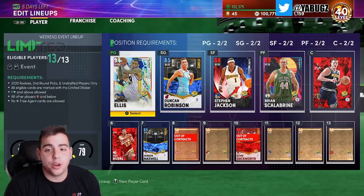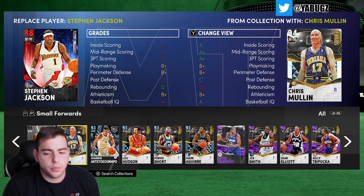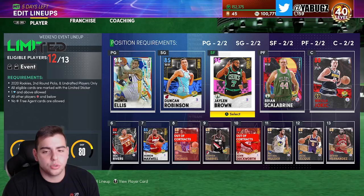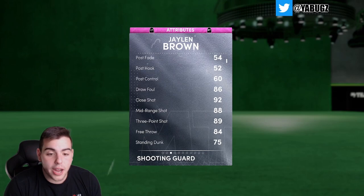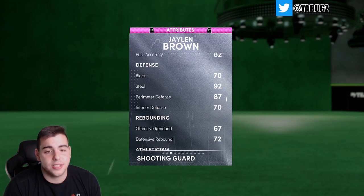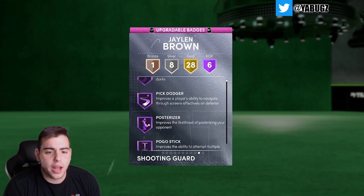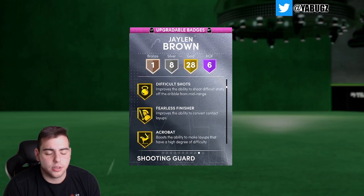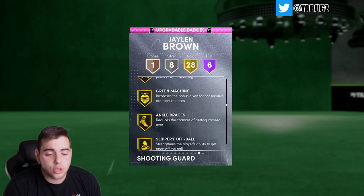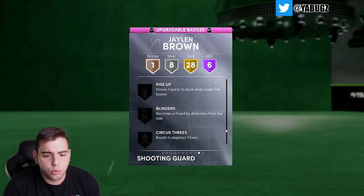He's a shooting guard slash small forward. Three-point shot 89, mid-range 88, driving 95 — yeah, amazing. Amazing passing, amazing defense. He's 6'7" or 6'6". Speed 88, speed with ball 84, not terrible. I think you can add Deep Threes or Range Extender to him, and he has Gold Clamps as well. This card is very, very nice.